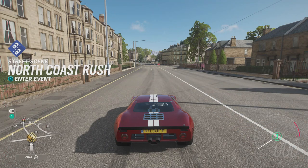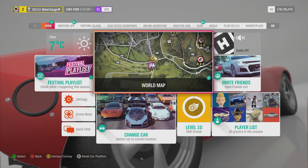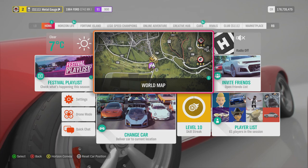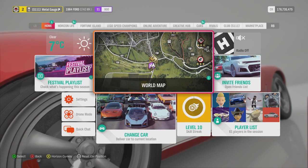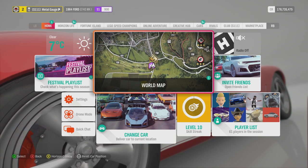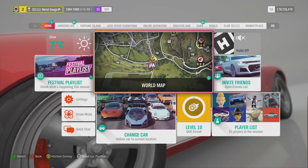Since the update with the auction house — and they're possibly going to add an update where you can sell cars, but as of time of recording they haven't done that yet — you can see in the top corner I am currently sat at 178.7 million credits. Since the auction house update where you could adjust depending on the price and rarity of the car, I have made a hundred million credits.